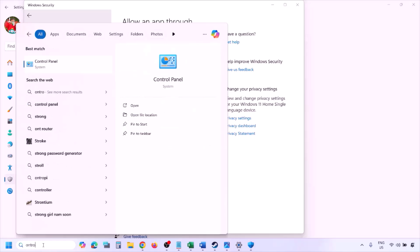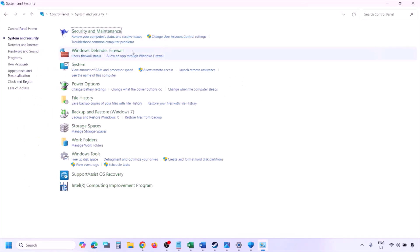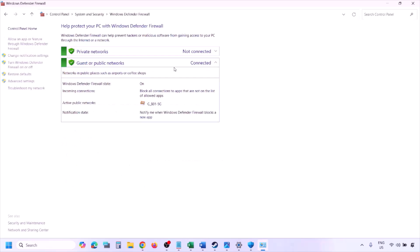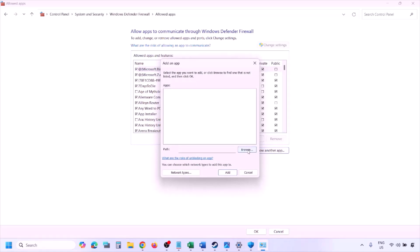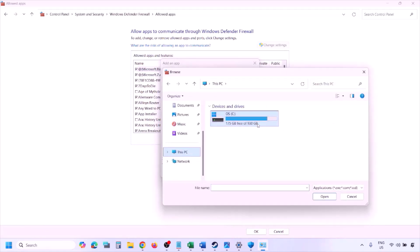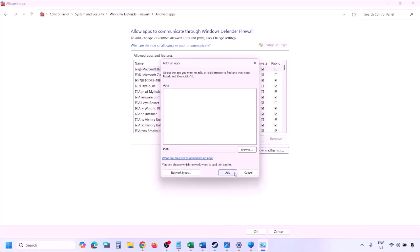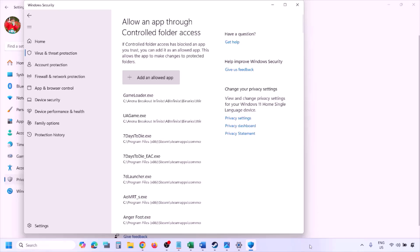You can do the same thing in the Firewall. Type 'control panel' in the Windows search box, go to System and Security > Windows Defender Firewall, and click on 'Allow an app or feature through Windows Defender Firewall.' Click on Change Settings, then Allow Another App. Click Browse, navigate to the game installation folder, select the game exe file, click Open, then click Add. Once added, click OK and launch the game and check.